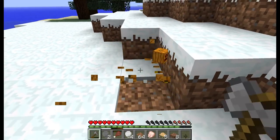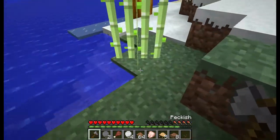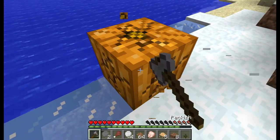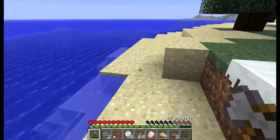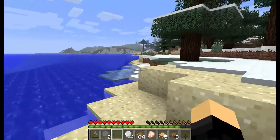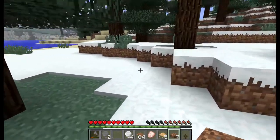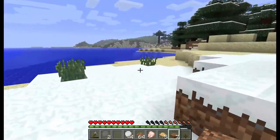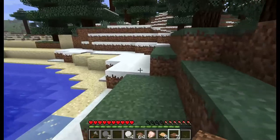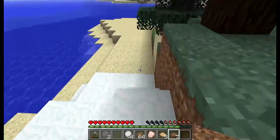I hear sheep and I've got a pig in my sight. I've got a pumpkin — and some sugar cane! That means our first build will be a pumpkin farm. That means our first use of iron is actually going to be a hoe rather than a pickaxe. Well, hoes do that to you — they take all your iron.